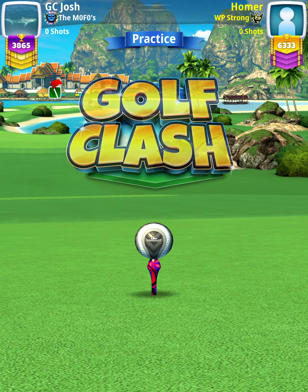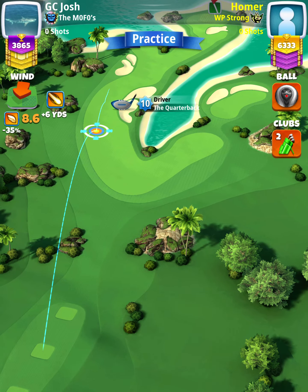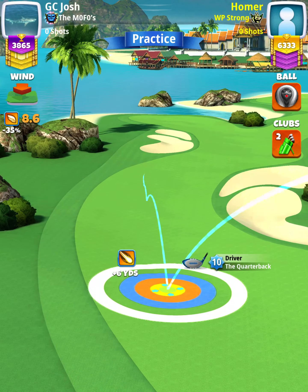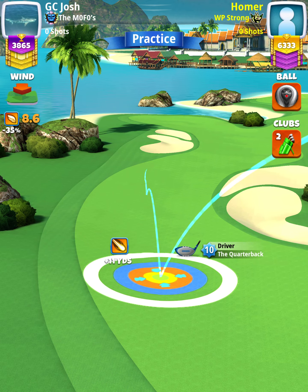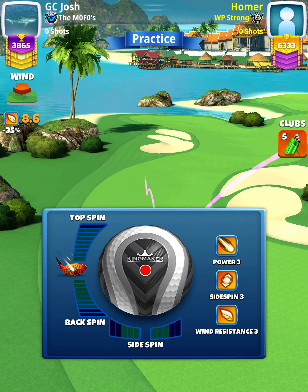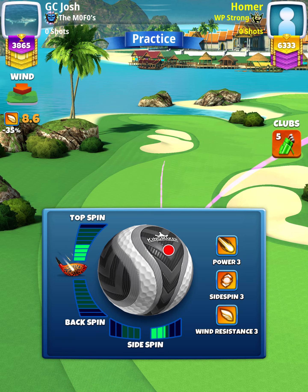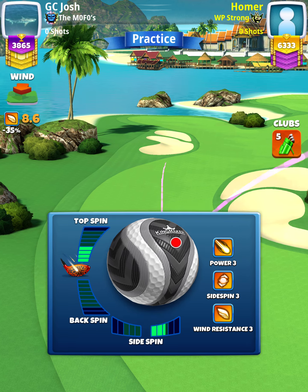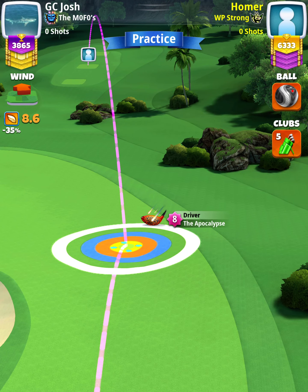For our tee shot, we're going to use an APOC level 4 and above. We're going to start our shot off with a quarterback 9 and above, and we're going to use either a Kingmaker or a Kingslayer ball, whichever your preference. We're going to position ourselves with our quarterback at the top of the plus 10 yard position with the white ring touching the left rough. Then we'll swap over to our APOC Grizzly bag and apply 4 topspin with 2.5 rightspin.